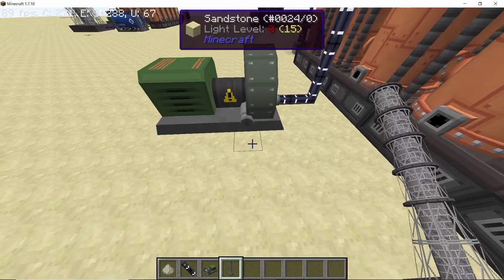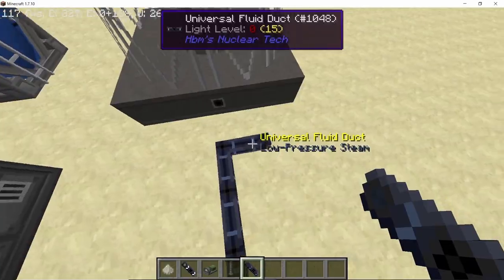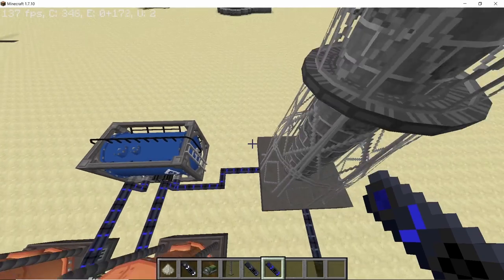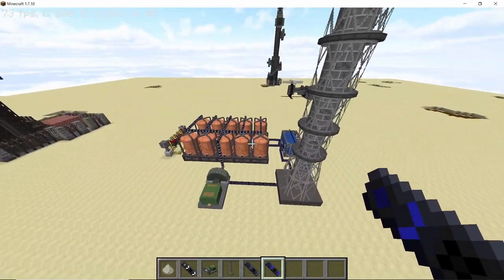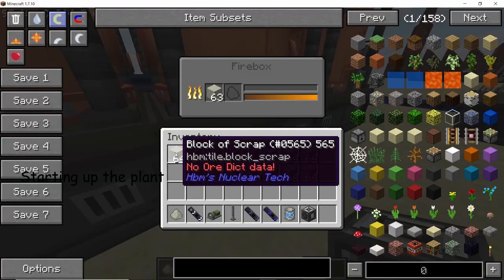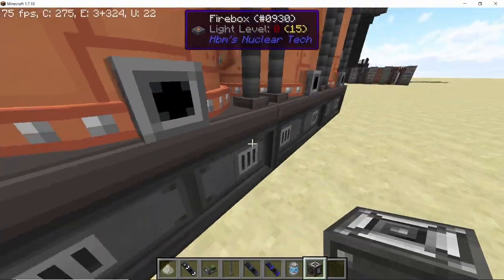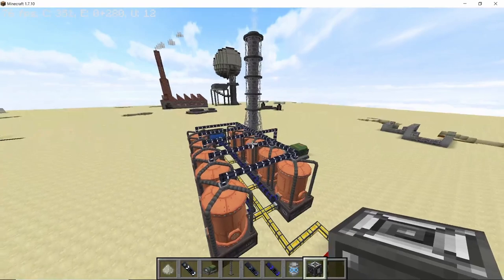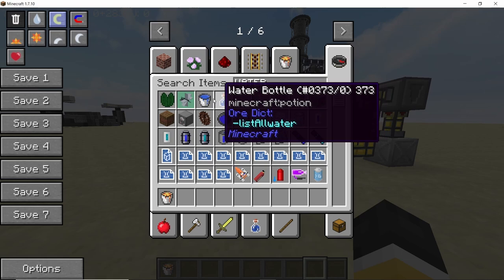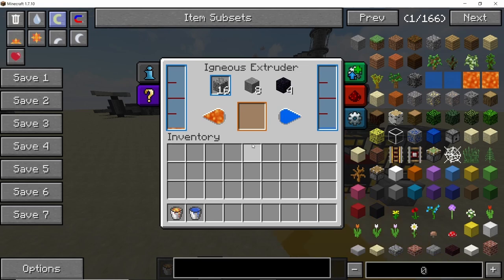Place down the turbine and connect all of the steam ducts going into it. We don't need to configure this turbine as by default it will already process normal steam. A single auxiliary cooling tower is enough for this build — get your low-pressure steam from the turbine going into the cooling tower and water from the cooling tower going back into the tank. To start the entire plant up, place two stacks of block of scrap into each and every firebox — that's precisely why we needed 20 stacks.